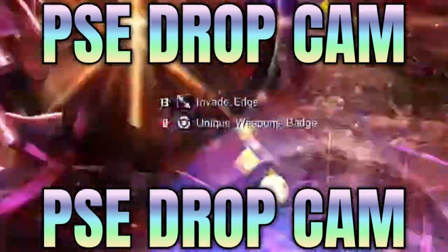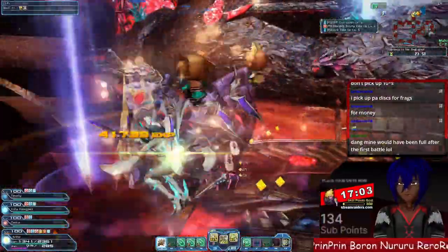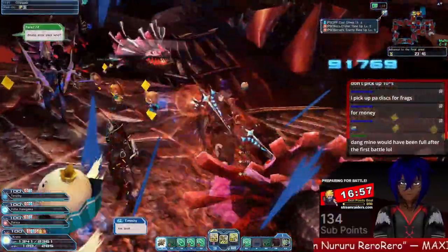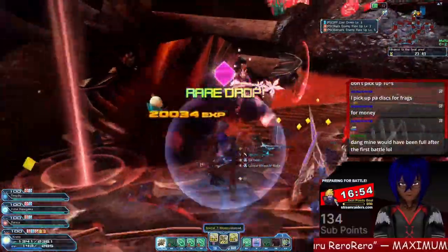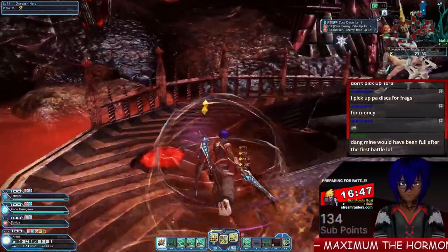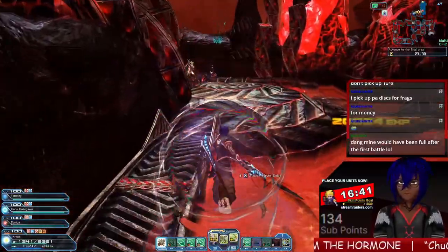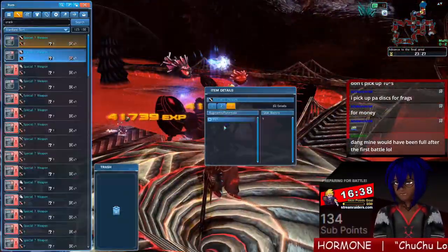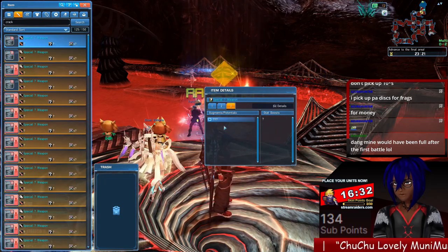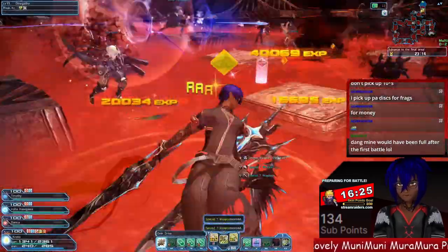Overall, this is mostly a PSA to farm Cradle and be prepared when you do. PSE bursts can happen, and if you remember what PSE bursts were like beforehand, you group up in one spot, try to kill as many enemies as possible. Before, we'd pick up tons of discs and money on the floor, some rares for X-Cubes. But in this case, it's dropping straight 13 stars — weapons, units, all types. Weapons-wise, we can turn those into X-Cubes. Pay attention to Catalysts — they can drop straight-up Reverie Catalysts. I've seen Glare Catch drop directly on weapons, not always on units but on weapons as well, so keep an eye on either one.